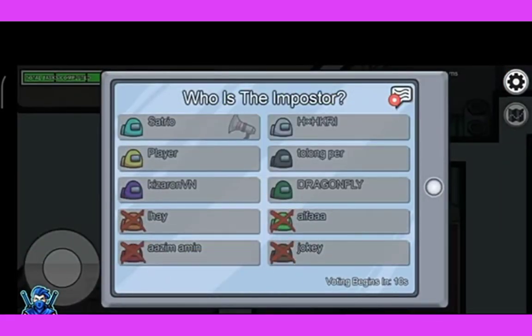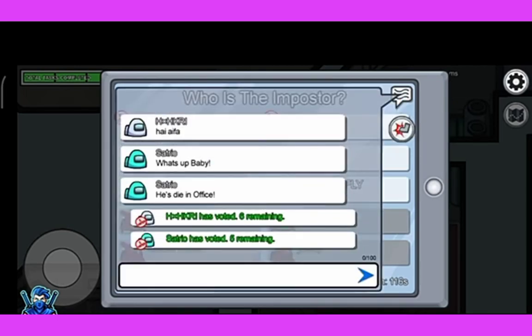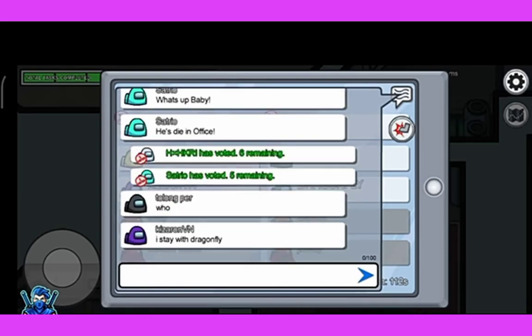Someone has killed you, so you are out. Up there will be a chat option. In the chat, they will be telling you who the impostor is.